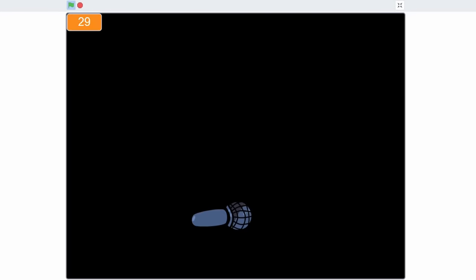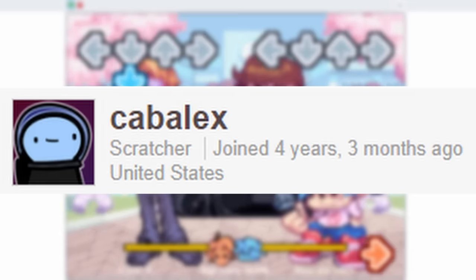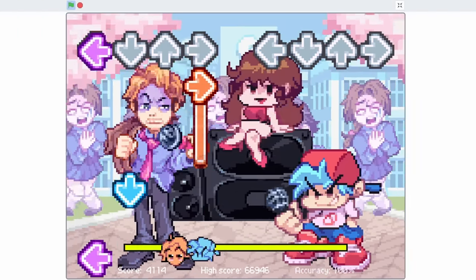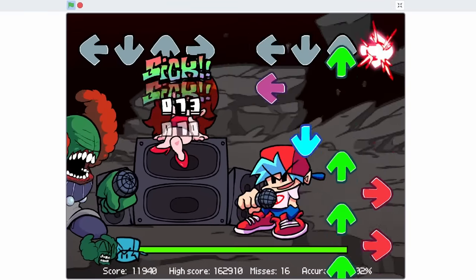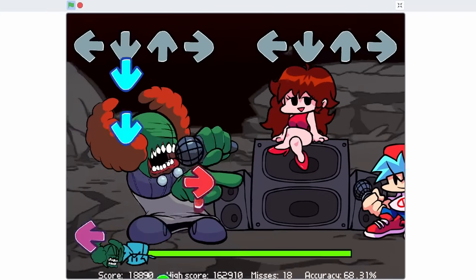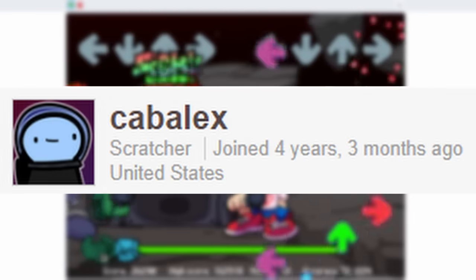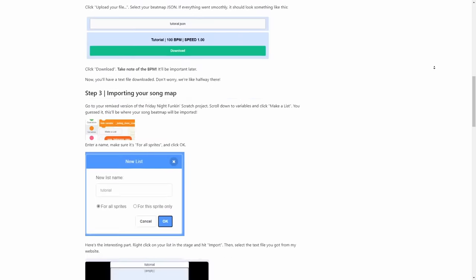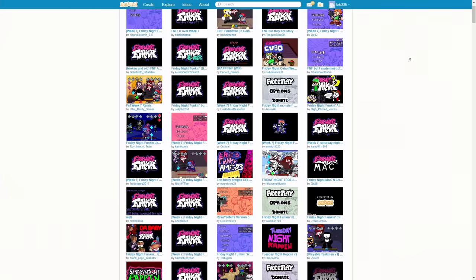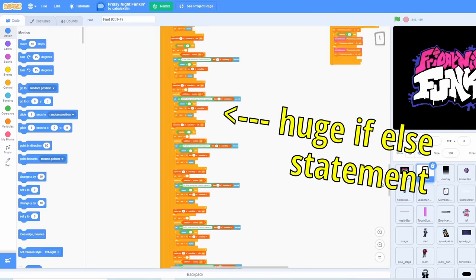The next port is from Cable X, and it's also really good. The input system is great — all my notes actually hit. The only problem is that Scratch is capped at 30 frames per second, and playing a rhythm game at 30 FPS is not ideal. The modability of this port is amazing — Cable X has provided a whole guide on how to mod the port. This modding guide helped with porting other FNF mods like Witty, Tricky, Zardy, and a ton of others. There is some questionable code, but the optimization is good.